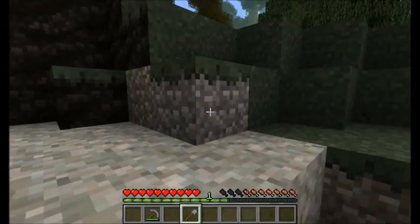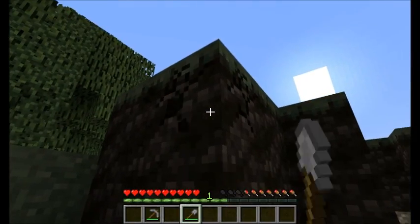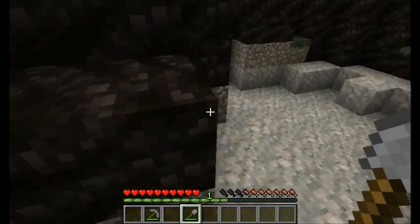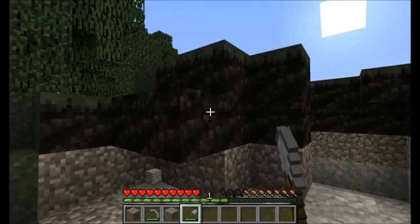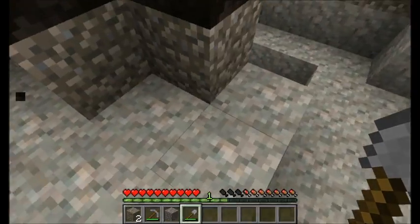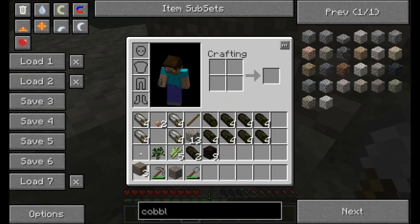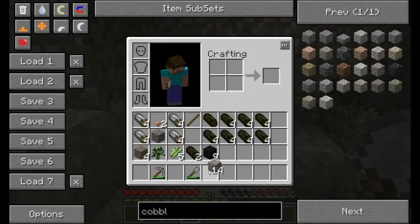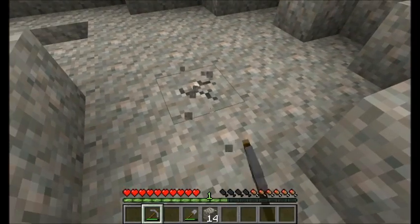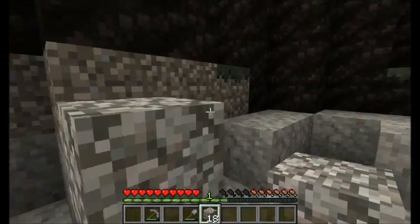Another thing you'll quickly learn about TerraFirmaCraft is that most types of dirt will not hover in the air like it normally does. Grass still will, but dirt will not. So if I harvest this dirt down here, you'll see that peat will still hover in the air, but regular dirt is still affected by gravity, unlike in vanilla Minecraft. The same is said for cobblestone — regular stone will not be affected by gravity, but cobblestone is also affected by gravity.